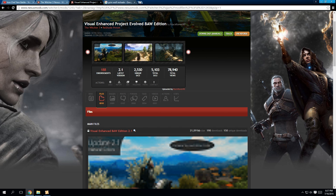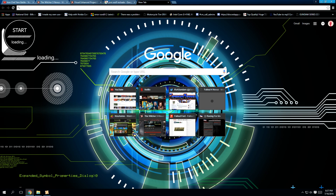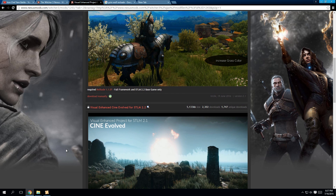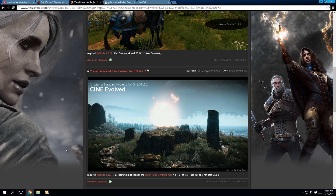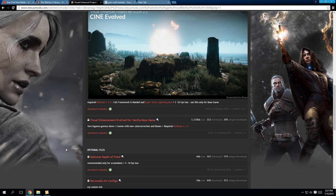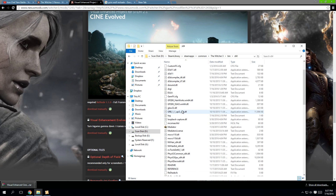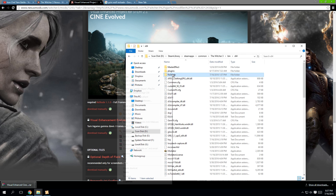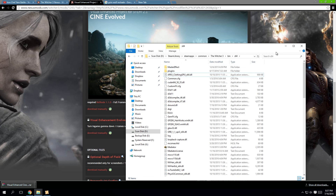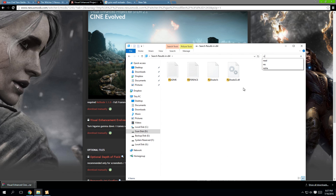Let's do Visual Enhanced Project Evolve BAW Edition by BlackRaven90. First, you will need to delete all your prior reshade stuff, so please go back to step 1 at the beginning of the video and reinstall all your reshade information. First, let's delete it all, and then we will move on to reinstalling reshade. Go back to step 1, input the original reshade binaries, and so on, back into your x64 folder.